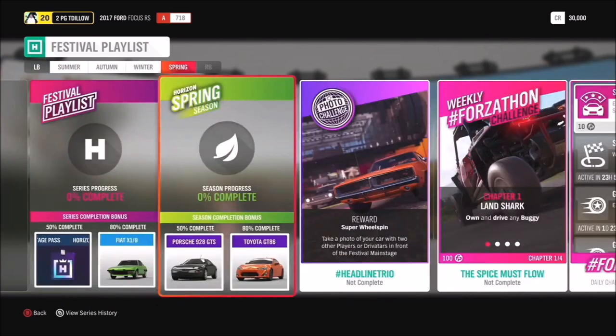In Spring at 50 we've got the Porsche 928 GTS - that's new to Series 35. At 80 we've got the Toyota GT86. The photo challenge for Spring is hashtag Headline Trio - take a photo of your car with two other players or driver tars in front of the festival main stage.